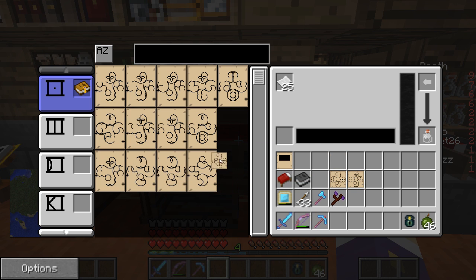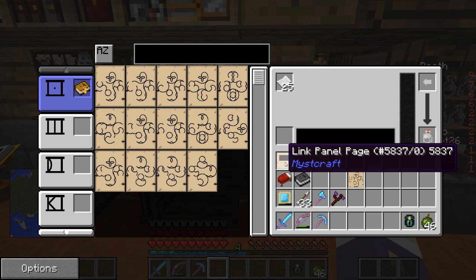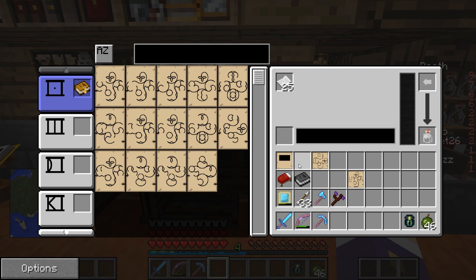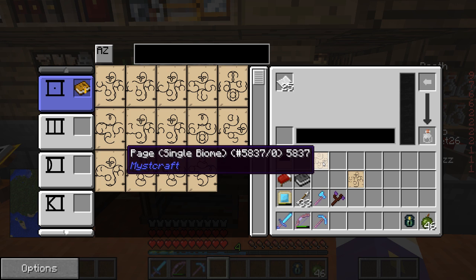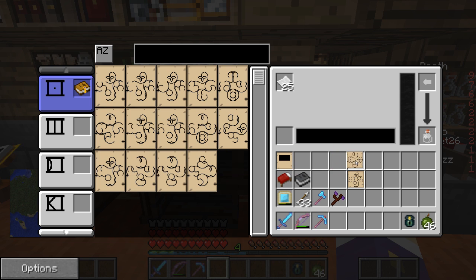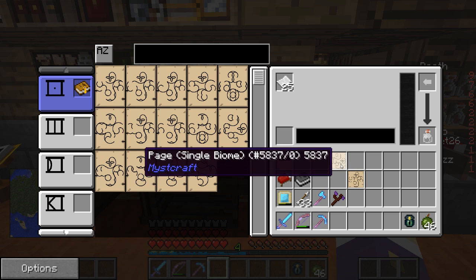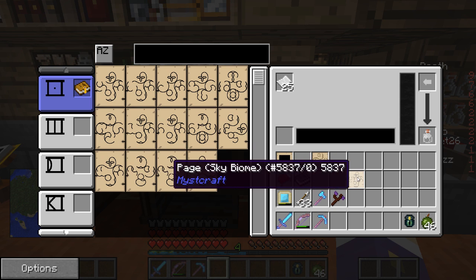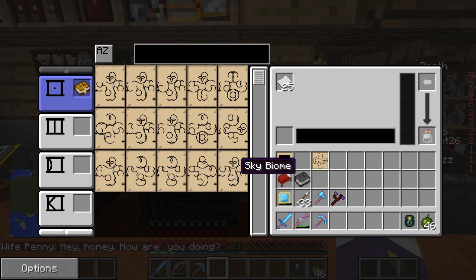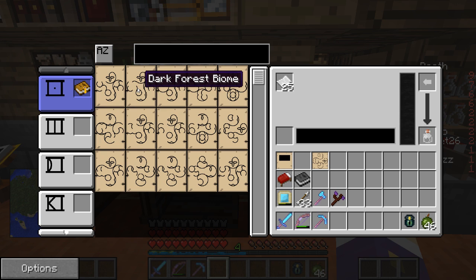The first slot is the biome type, the second slot is the biome controller. A single biome means it only needs one biome type. If I had large biomes it would take two, and I think huge biomes would take three biome types. There's also checkerboard biomes and all sorts of other modifiers. For biome types we've got birch forest, dark forest, dark forest center, deeper lakes, dungeons — I might just pop dungeons in.